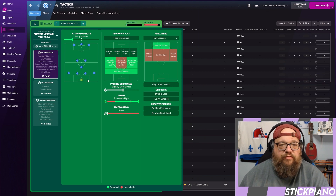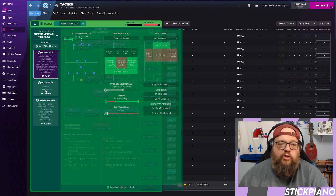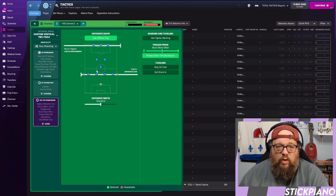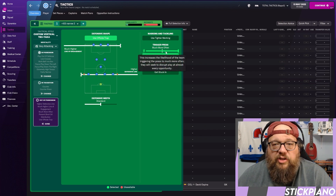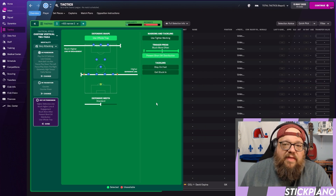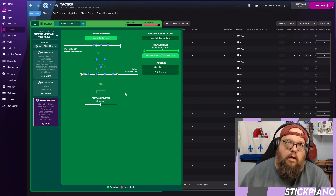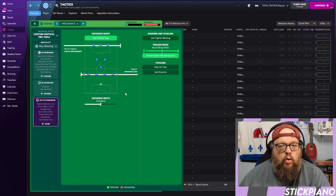We focus play down the wings to use the wing-backs to interact with those deep-lying forwards as much as possible, pulling and stretching defenders out of position to create wide-open chances for that central striker. In transition it's very simple — no instructions to the goalkeeper distribution, just let the goalie make those decisions. Out of possession it's aggressive high lines with offside trap, and we use 'more often' on the trigger press, which many people have settled on as the best way to trigger a press.